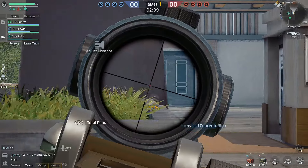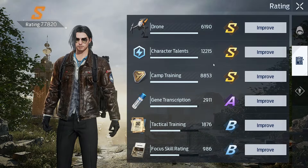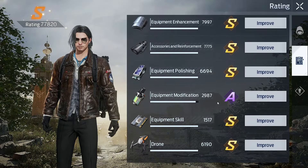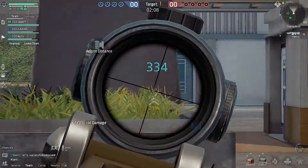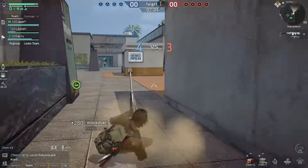Now let's talk about how to increase your raiding. If you open the character information panel, then in the rating tab you will find absolutely all the ways to increase your character's raiding that are currently available. You can also see an assessment of the level of development of each specific aspect. Another question is which of all this is actually worth developing first, and there are some nuances here.